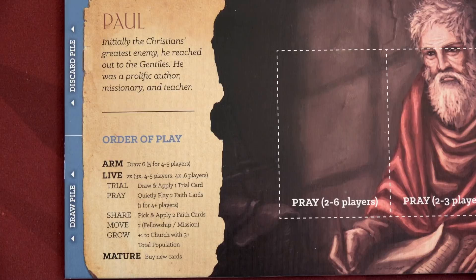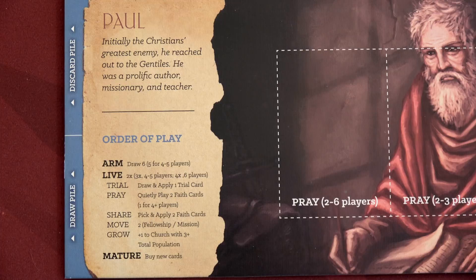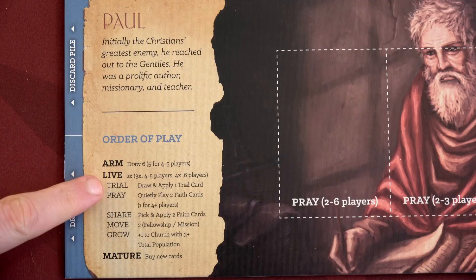On each player board there is an order of play, which is really nice to have. I like how everybody has that right in front of them — makes it simple. The first thing we do is the arm phase: draw six cards, or five if you're playing a four or five player game. We already did that at the end of the last video, so now we do the live phase. In the live phase there are different phases: trial, pray, share, move, and grow. We do all of this two times and then go to the mature phase.